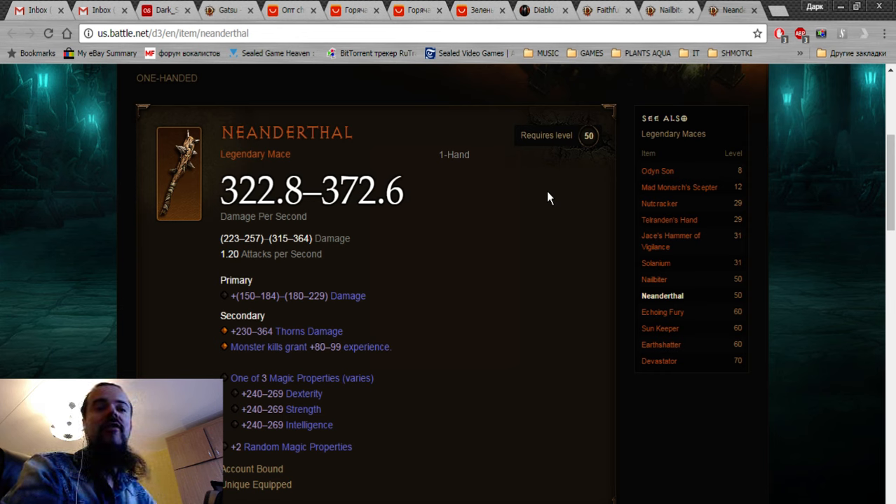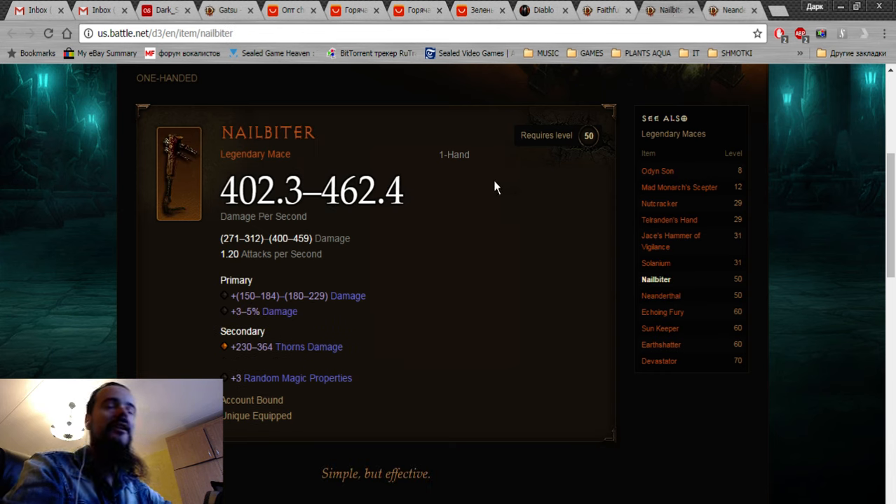I'd specifically like to talk about the gear that rolls with Thorns natively. We'll start with weapons, and not many people know that there are actually three weapons in the game that roll with Thorns. There are two maces — the first is Neanderthal, a legendary mace, and it always rolls with Thorns natively. The second is the Nail Biter.